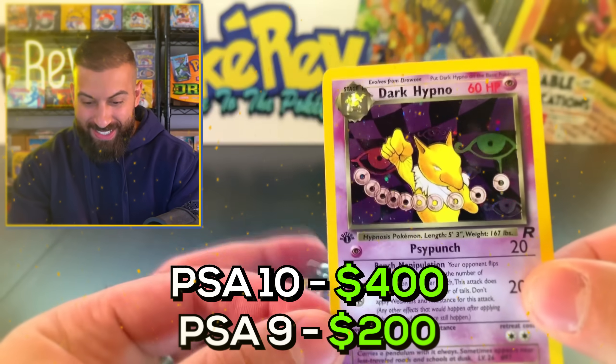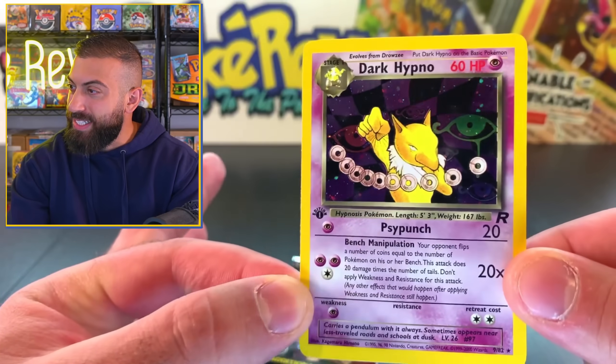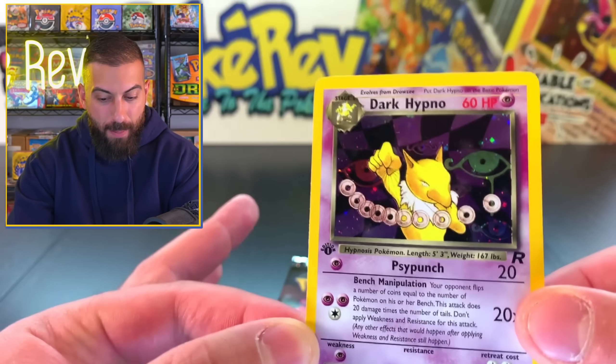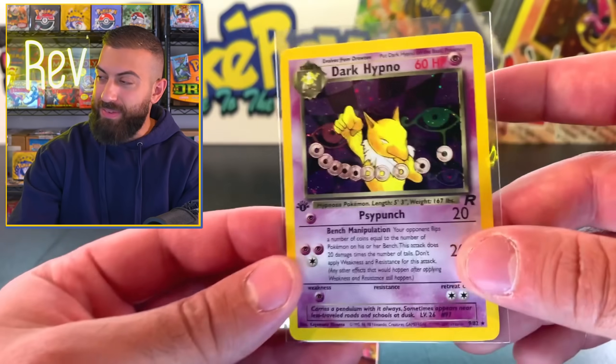Yo, we actually got a holo out of the last pack - Dark Hypno holo! Bobby's on a roll. Let's go. We got a holo hit out of the last pack today! Sleeve it up, baby. Let's go.